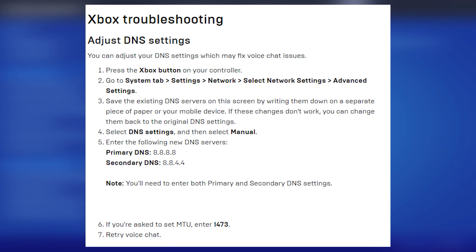Select DNS Settings, then select Manual, and enter the following new DNS servers. The primary DNS server needs to be 8.8.8.8, and the secondary DNS is 8.8.4.4. Keep in mind you'll need to enter both primary and secondary DNS settings or this will not work. If you're asked to set the MTU, enter 1473, and then retry voice chat.